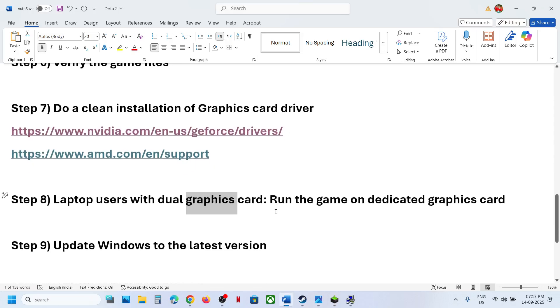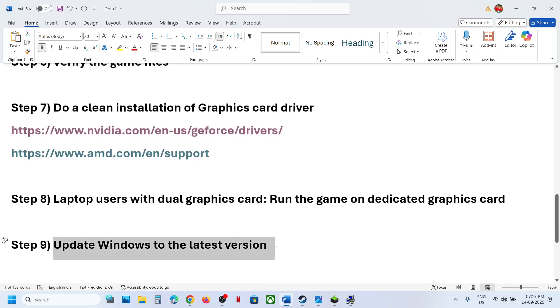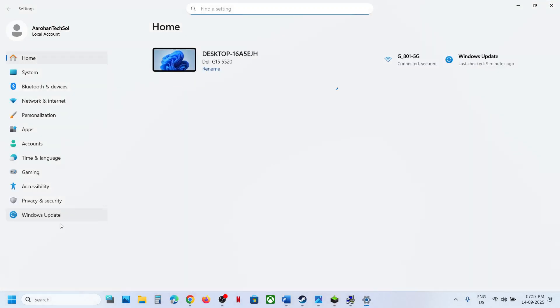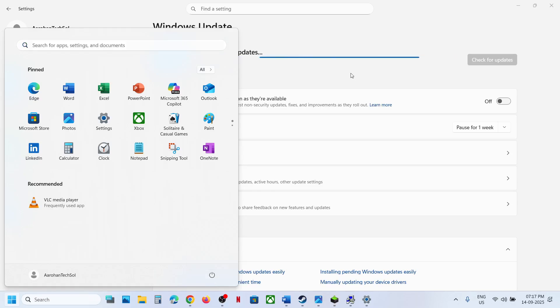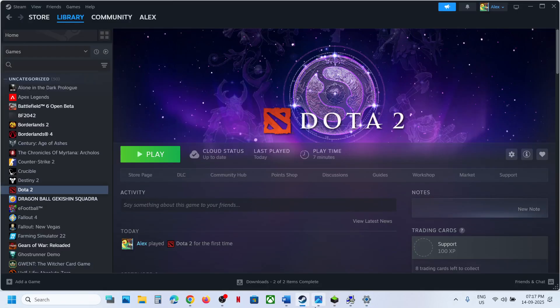Launch the game. Also, update Windows to the latest version: open Windows Settings, go to Windows Update or Update & Security, and click 'Check for updates'. Once all updates are installed, restart your computer, then launch the game.